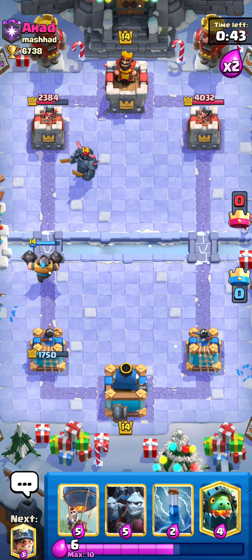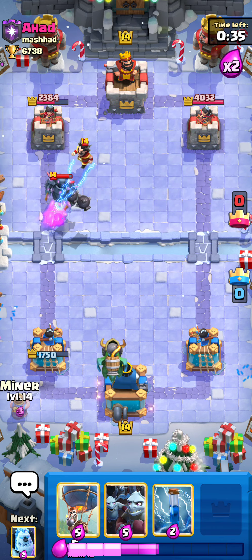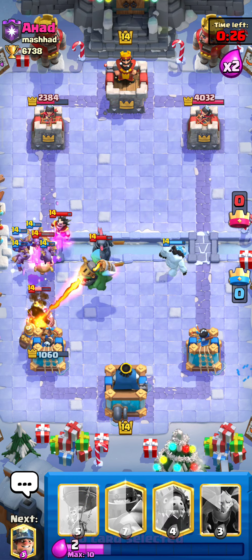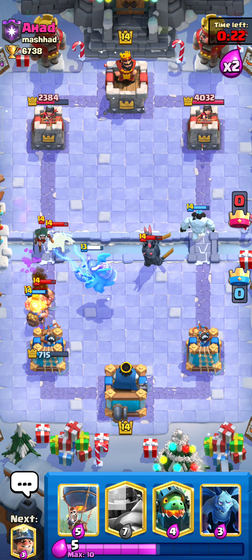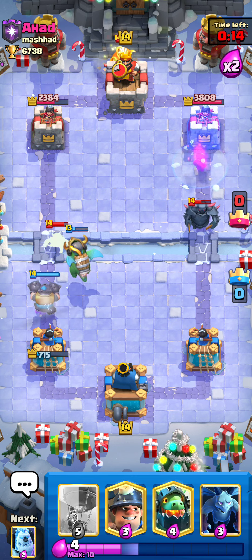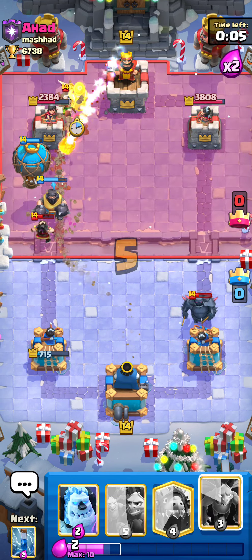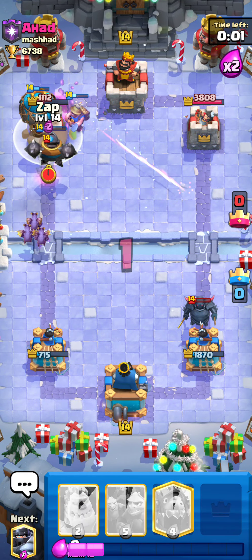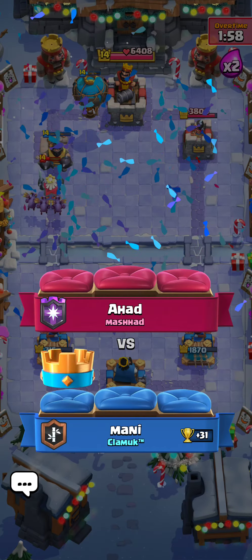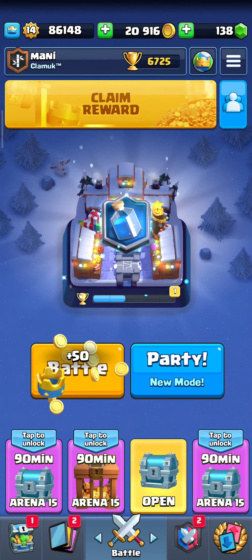He dropped a Pekka, so we need to defend this really well. I'm not sure how I can defend this, but we have to. He didn't use the Pekka in the end — what a game! I thought we lost the tower but we kept defending and held it. What an awesome match against a Pekka bridge spam deck — this is exactly how you play this deck.